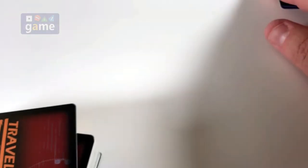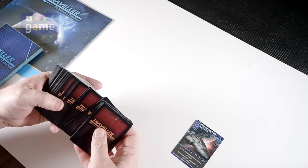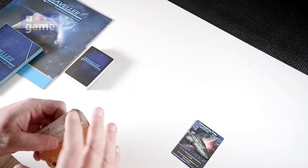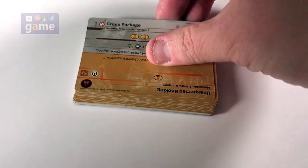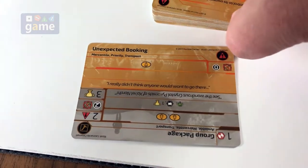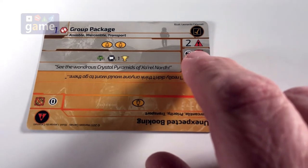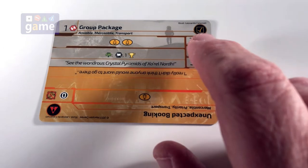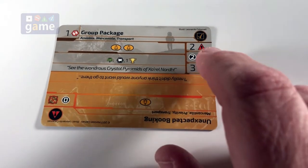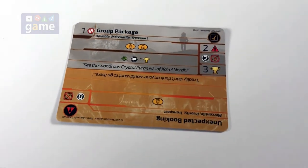So you have 81 cards total: one ship card, a deck of 20 contracts, and a deck of 60 cards. The contract cards serve a double purpose — one side is your contract, and when played the other way it's a complication. Each contract can have a maximum number of complications. If you abandon a contract, you pay a credit penalty. If you complete it, you get victory points, and the goal of the game is to reach 20 victory points.